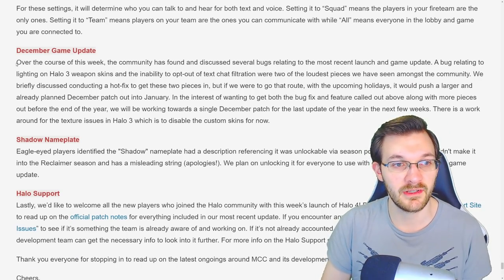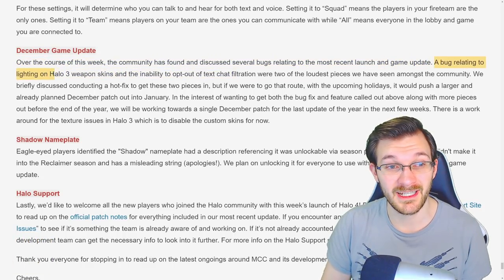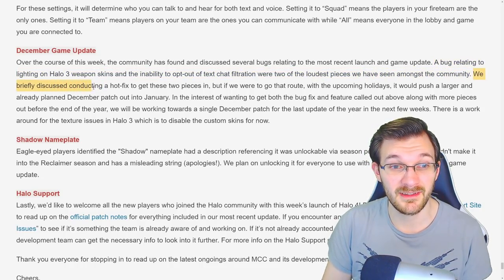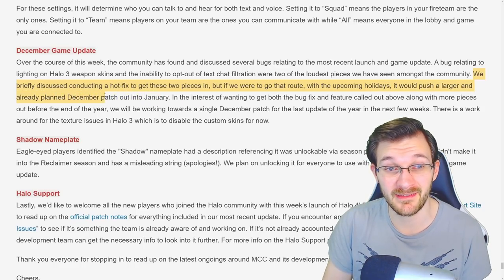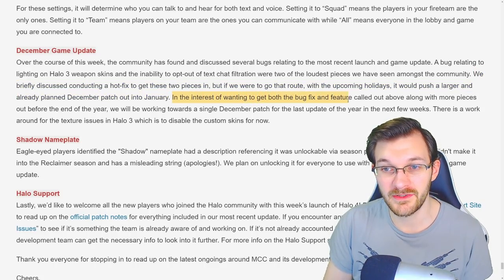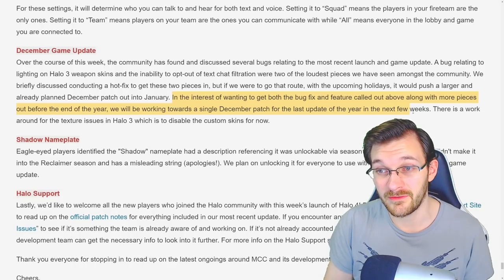Postums states: 'Over the course of this week, the community has found and discussed several bugs relating to the most recent launch and game update. A bug relating to lighting on Halo 3 weapon skins and the inability to opt out of text chat filtration were two of the loudest pieces we have seen. We briefly discussed conducting a hotfix, but that would push the larger, already planned December patch into January. In the interest of getting both the bug fix and feature along with more pieces out before the end of the year, we will be working towards a single December patch in the next few weeks.'